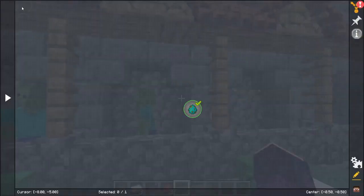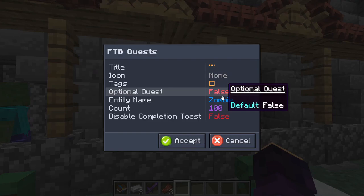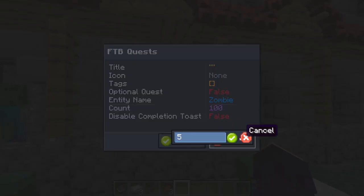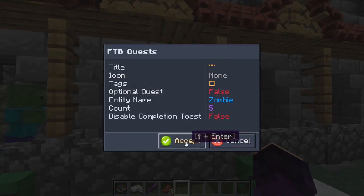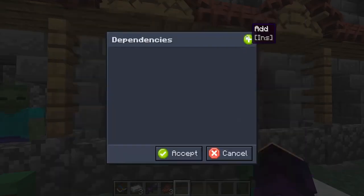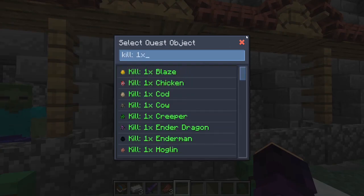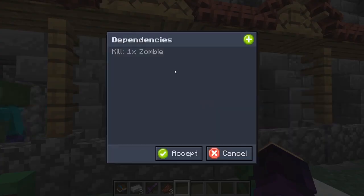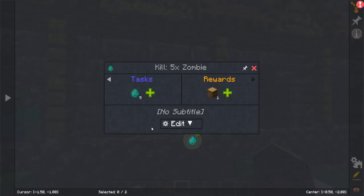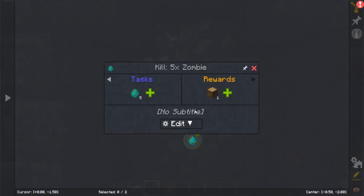Another important thing to learn about quests is dependencies. We'll add another one — kill entity — and we'll kill five zombies. We'll add a reward of wood, hit edit, and set the dependency to the previous kill-one-zombie quest. Now I need to kill five zombies. That's one, and it shows you the percentage of zombies killed — so 20% out of that one.